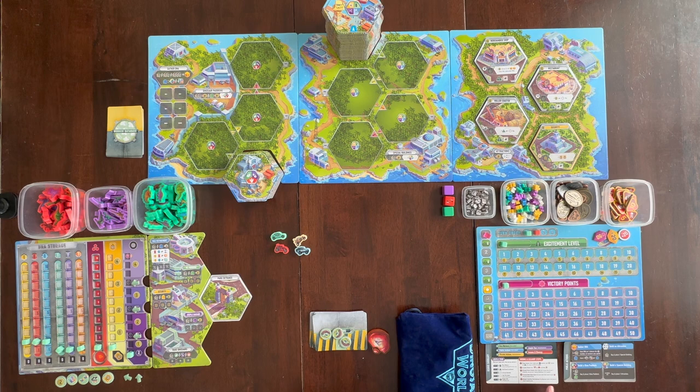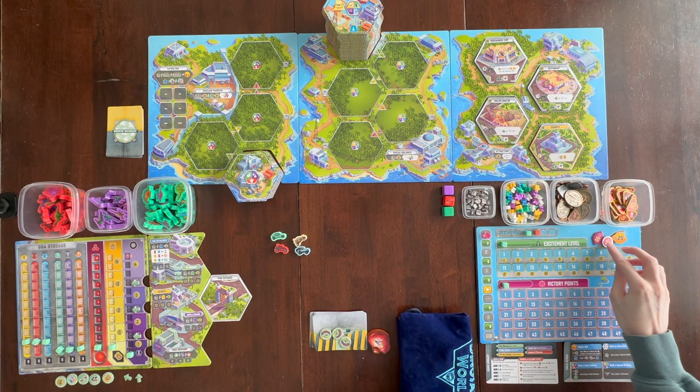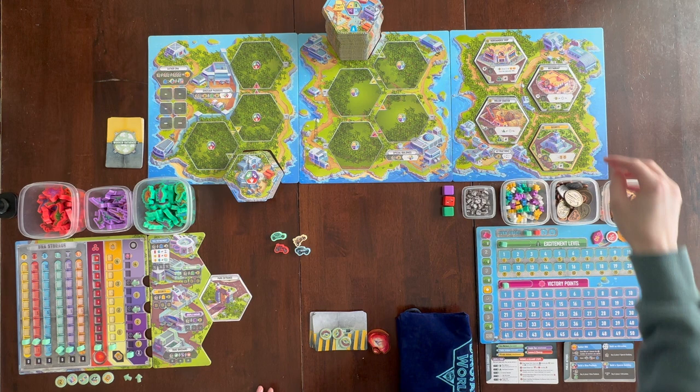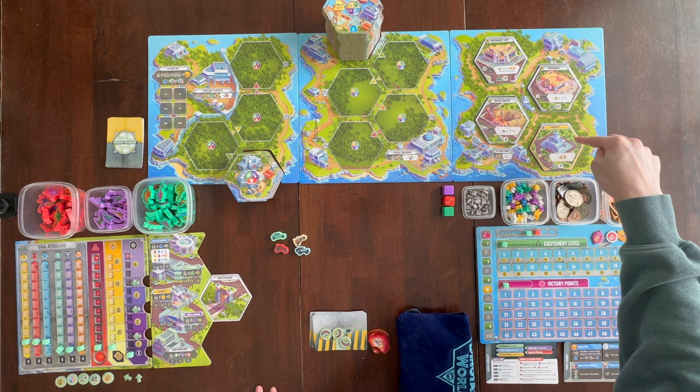You're going to need one of each of these for all players. You're going to need these worker database cards — shuffle those up and put them off to the side. You're going to need these four buildings: security, rollercoaster, restaurant, and merchandise shop, and you need one of all four for each player. So in a solo game you'll only need one; in a two-player game you'll have two of each, and so on.